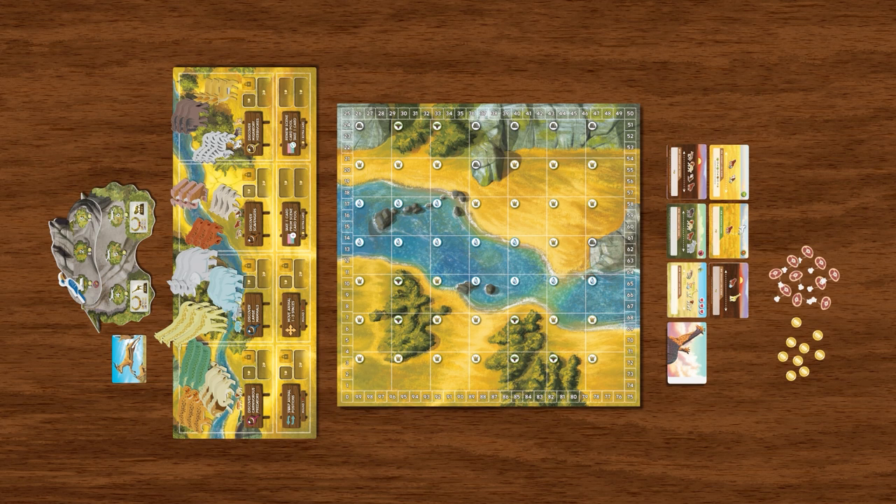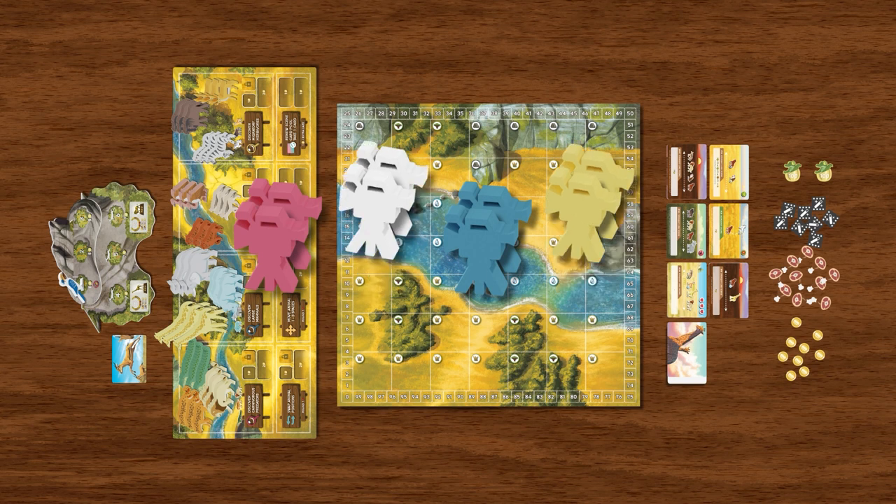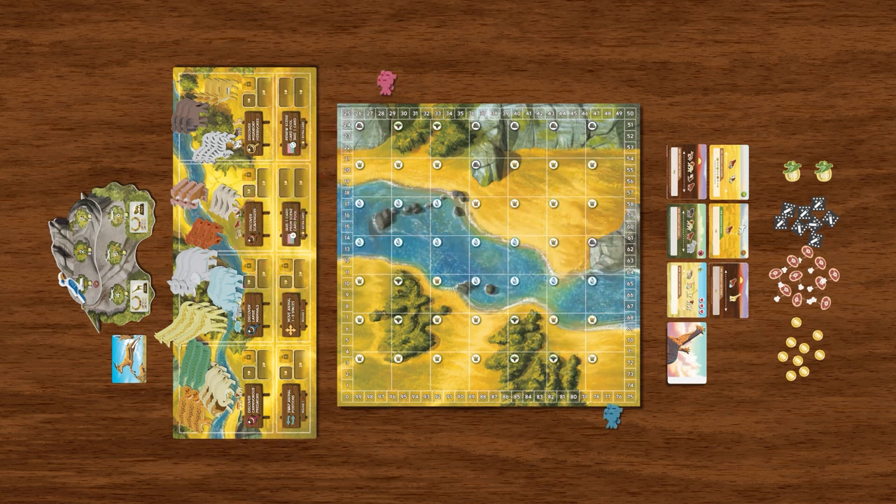Place coins, food tokens, VFX tokens, and score tokens on the table. Each player will need to choose a color and take the two corresponding player markers and one video gallery.